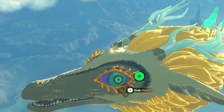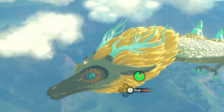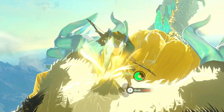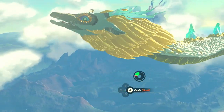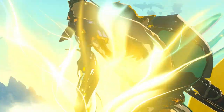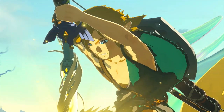Once you've got two full stamina wheels and you're standing in front of the Master Sword on the head of the Light Dragon, it is time to pull the Master Sword. Hold down the button for a few seconds — this is a great moment in any Zelda game so enjoy it. You'll get a great cutscene of Link pulling the sword that seals the darkness, and once you've got the Master Sword, head down to Hyrule and test it out.